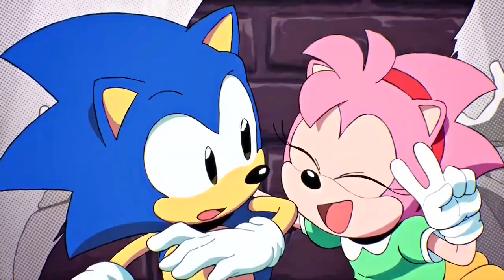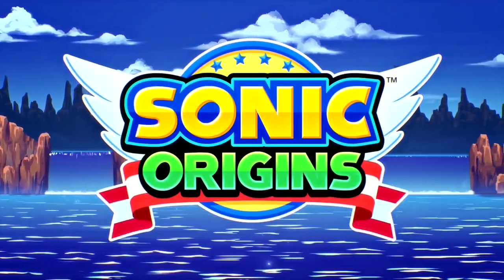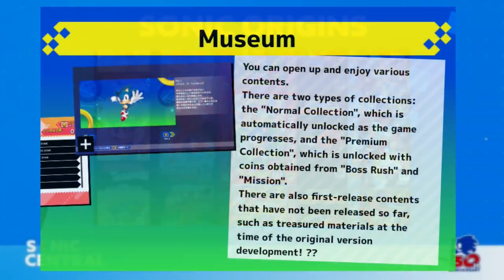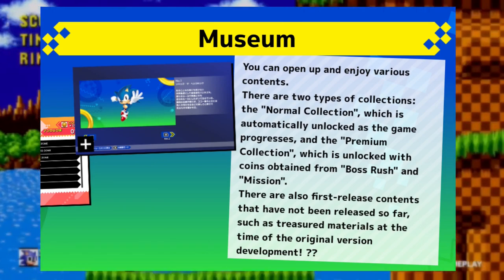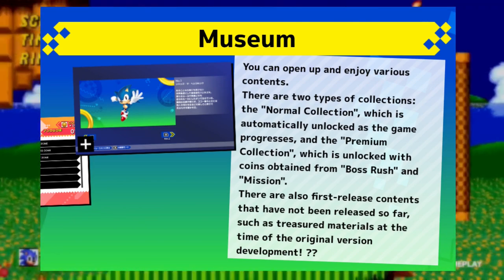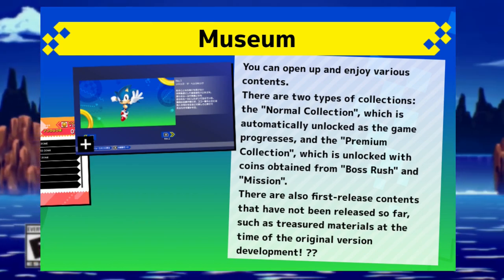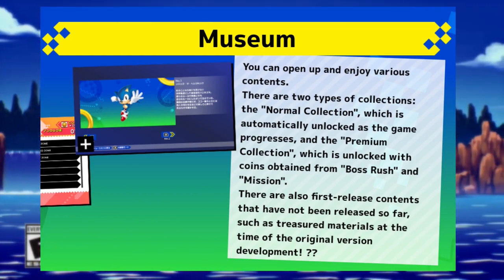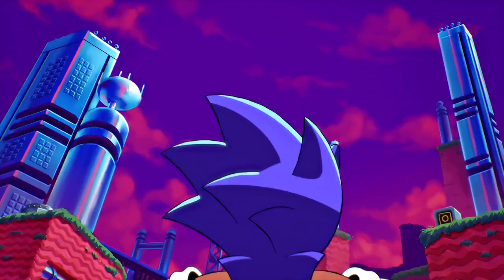It has also been confirmed, though not much mentioned, that this mode will have two types of collection: the standard collection, which is open from the beginning, and the premium collection, which will have content you can buy with the in-game currency. Importantly, the premium collection is going to include never-before-released material and concept art dating from the development of the first Sonic game, making this a debut in the Sonic community.